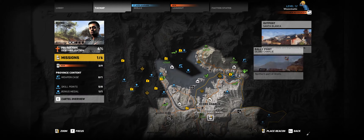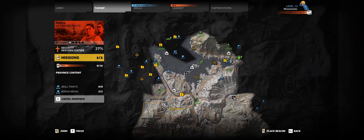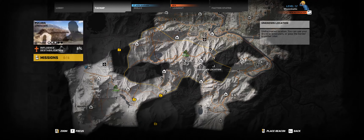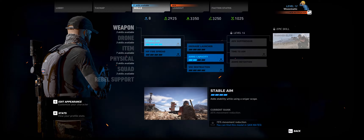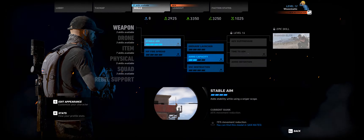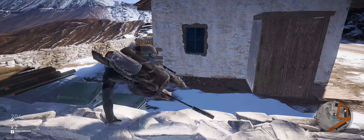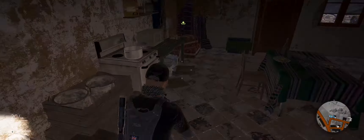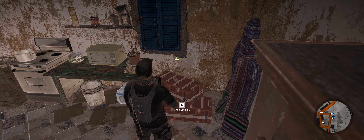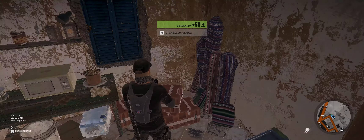The second resources that you collect are gasoline, medicine, technology and food. Basically these resources you also need to spend to unlock skills. So if I was to look at getting the grenade launcher here, you can see on the bottom right it says I need two skill points to get that. That one has 3500 gasoline, so you can see that's in red for ammo capacity. I need four skill points which I've got, but I need 3500 gasoline points. I can't unlock that currently, so what I can do is go back to the map and look for missions that will give me gasoline points.